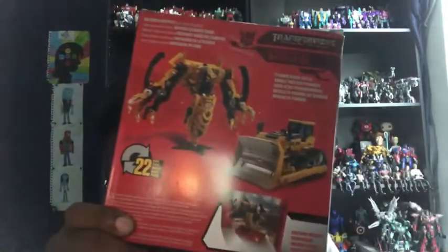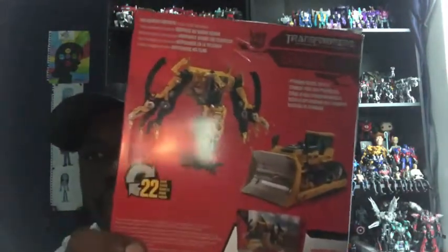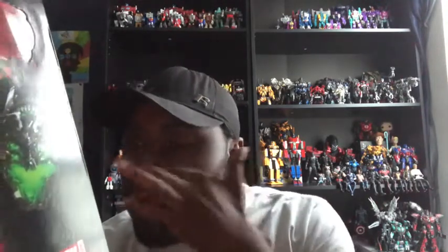He transforms in 22 steps — the same way as Rampage. He is from the Pyramid Desert Battle. His bio reads: 'The desert sand quakes as Constructicon Skipjack combines with his comrades to form Constructicon Devastator.' We never see him in robot mode in the movie, but that's the package for Skipjack.